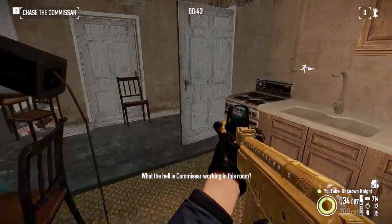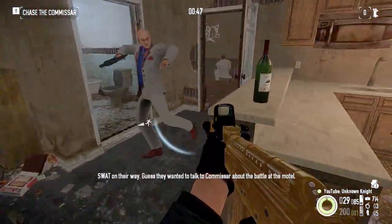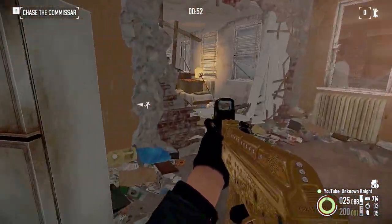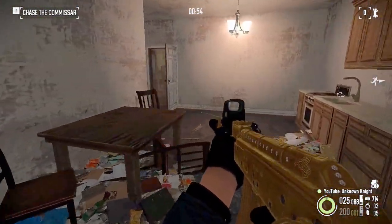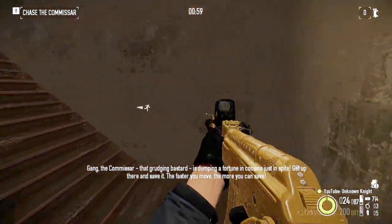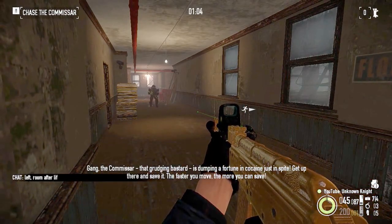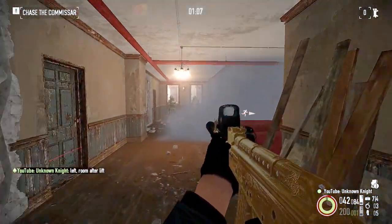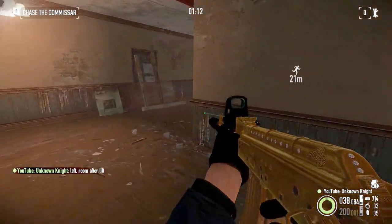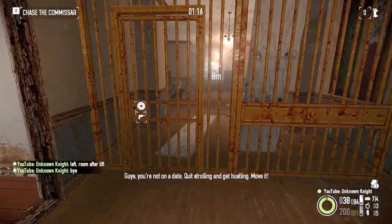What the hell is the Commissar working in this room? Guys, he's gotta be around here. SWAT on the way — guess they wanted to talk to the Commissar about the battle at the motel. Hey gang, the Commissar! That grudging bastard is dumping a fortune of cocaine just out of spite. Get up there and save it. The faster you move, the more you can save. Charge and ready. Guys, you're not on a date — quit strolling and get hustling. Move it.